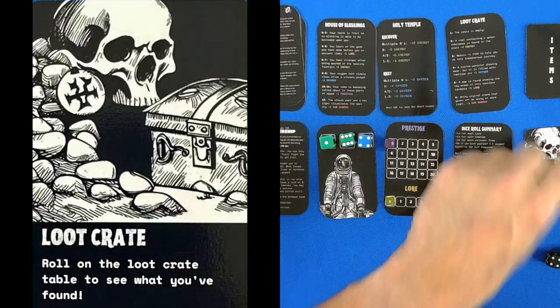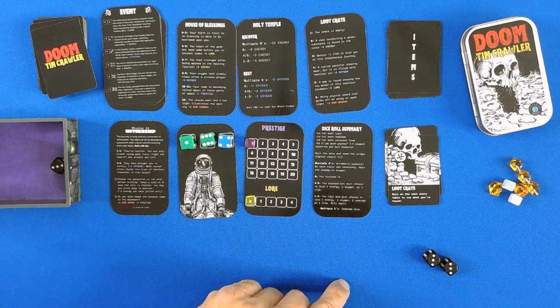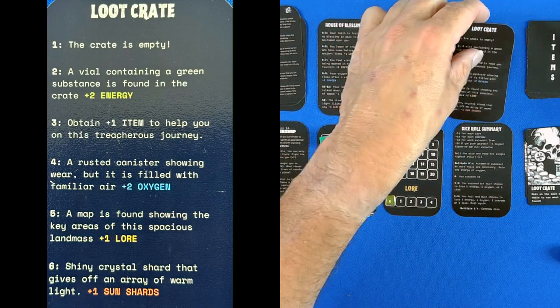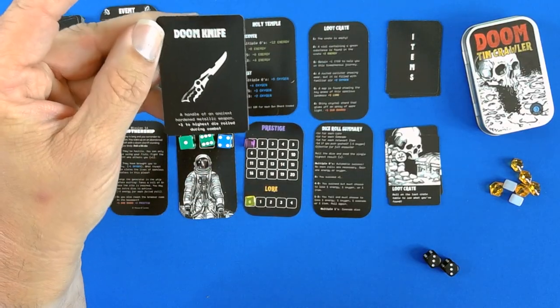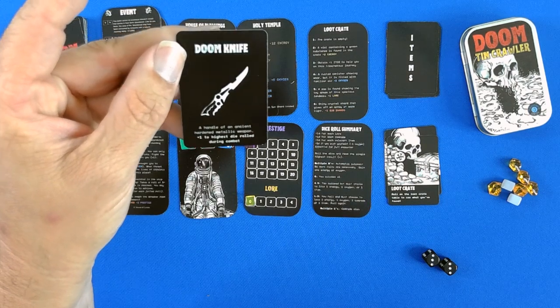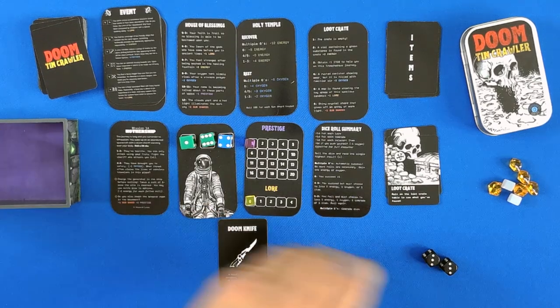Next encounter: loot crate. Obtain one item to help you on this treacherous journey. We have a doom knife — a handle of an ancient hardened metallic weapon. Plus 1 to the highest die roll during combat. That is a good item to have.